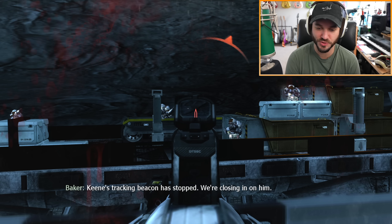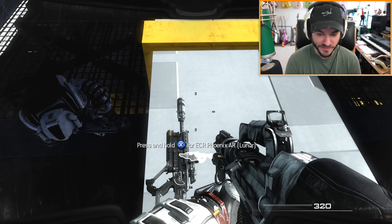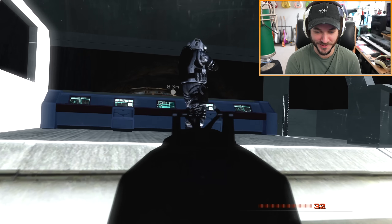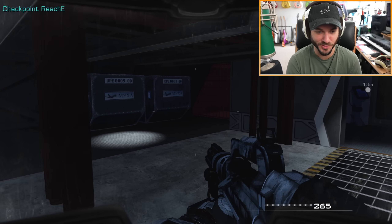I think my game might have just crashed. Wait — how am I just now realizing there's a floating light here? A different gun — the ECR Phoenix AR. Oh my god, another new gun. What was that magazine reload? Oh my god. Okay, here we go, now we can move into the building.